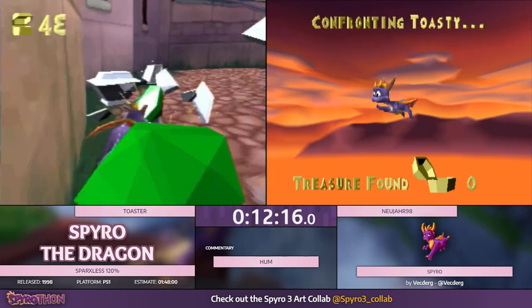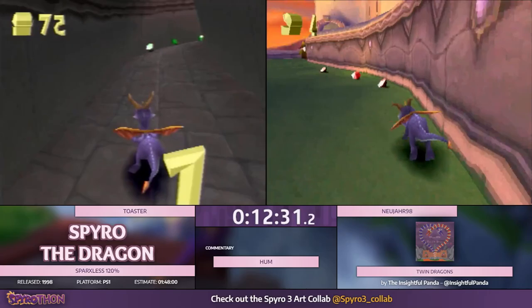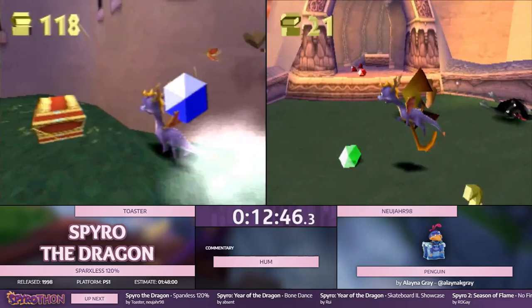It is considered a success if you have a Sparksless run without getting game over. Yeah, it's very easy for deaths to quickly spiral out — you'll be doing fine for a little bit, take a death, and then you'll try to get to that place quickly and take another death on the way there. It can be easy to go from two or three lives down to nothing. Especially, keep an eye out for Misty Bog — hopefully these guys do a good job, but it can get pretty rough over there.